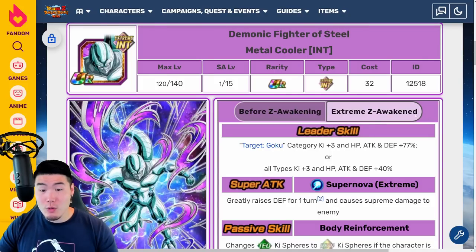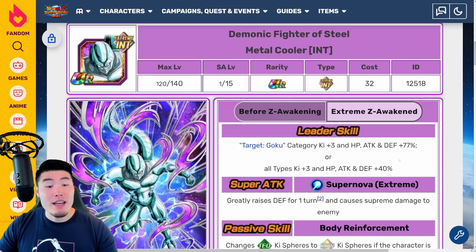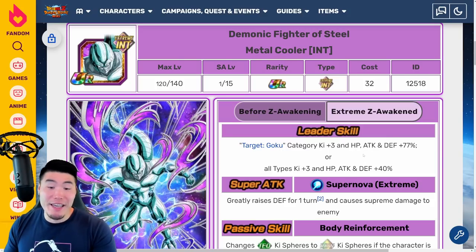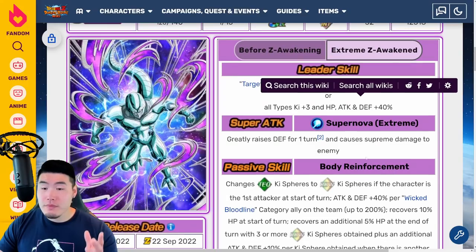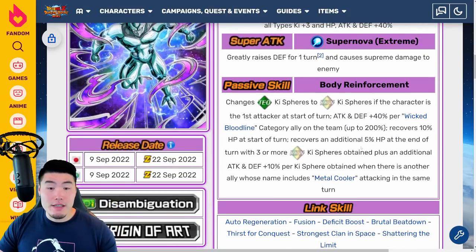Next up we have the INT Metal Cooler. Leader skill is Target Goku category allies K+3, HP Attack and Defense plus 77%. I like the fact that they all lead different categories — obviously these leader skills are low so unless you're just starting the game you're probably not going to be using them as main leaders, but it's still cool that they all lead different categories. So Target Goku this time, or all allies K+3, HP Attack and Defense plus 40%. Super Attack greatly raises Defense for one turn and causes Supreme Damage. Passive changes TEQ key spheres to rainbow key spheres if the character is the first attacker at the start of the turn.